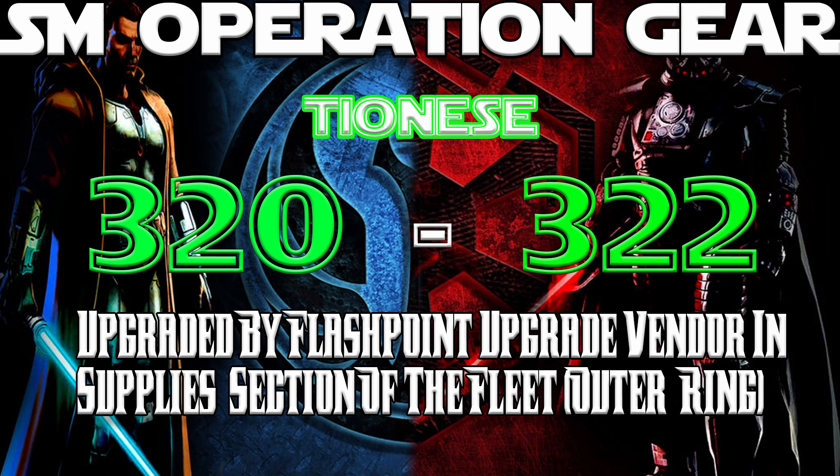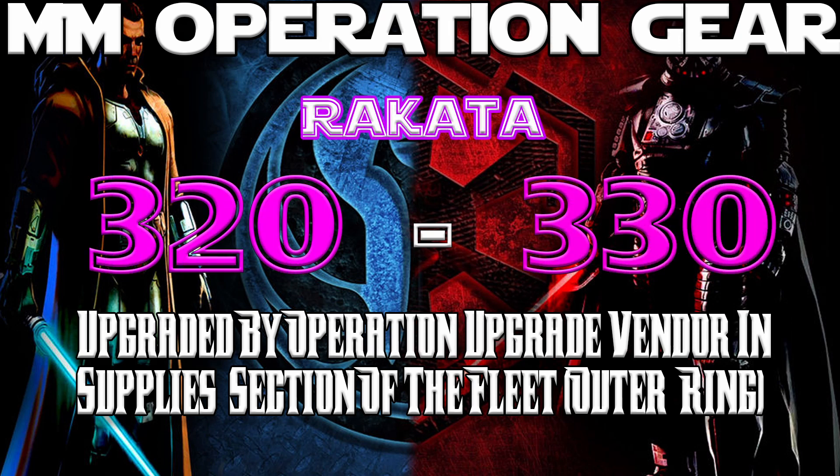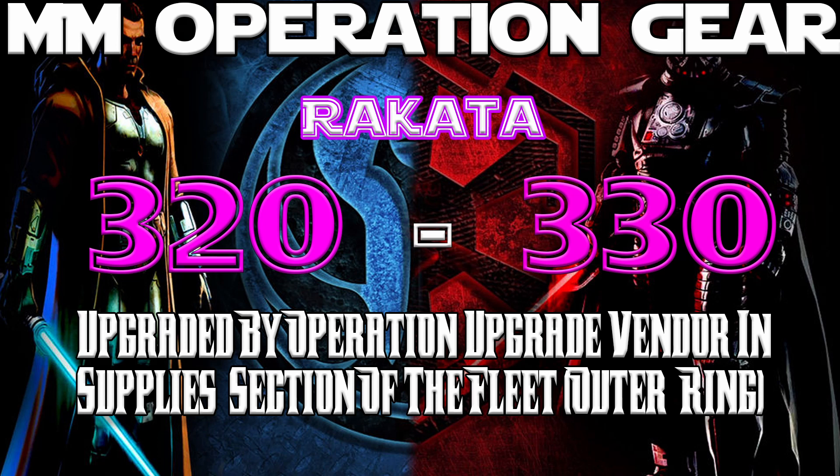Last, we have operation gear — in my opinion, the most convoluted of the gearing tracks we currently have. To start off, you have Tionese gear. These pieces drop from story mode operation bosses, they have a green item rarity and start at gear score 320, and they can only be upgraded to 322. This is just intended to get you started with some base level gear. Then we move on to vet mode operations. These bosses drop a 320 rating gear as well, but with a blue rarity called Columni, and can be upgraded to 326. This is the gear that is actually on par with master mode flashpoint gear. And then last, each boss you kill in a master mode operation will drop a piece of the top gear in the game called Rakata. This gear is purple rarity, starts out at a gear score 320, and can be upgraded all the way to 330. Easily the best gear available in the game right now, but also the hardest to get.